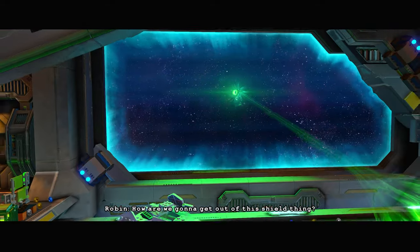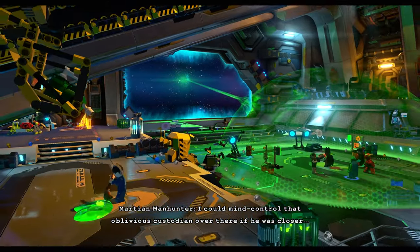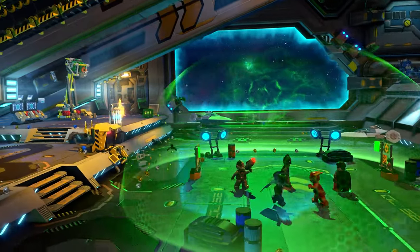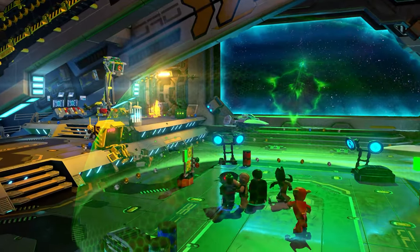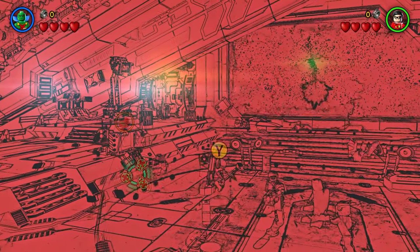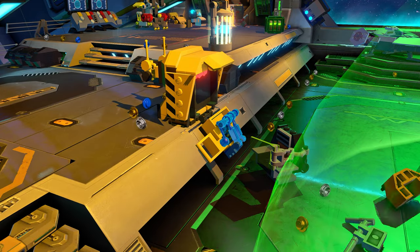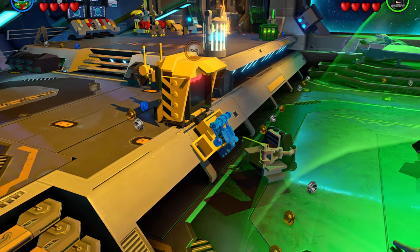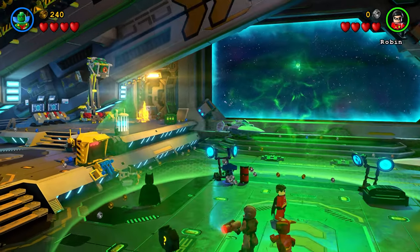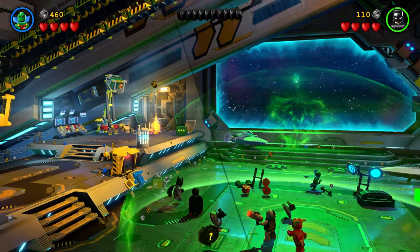How are we gonna get out of the shield thing? I could mind control that oblivious custodian over there if he was closer. Now let's make a mess so we can get closer. Where am I? I'm Batman. Oh yeah, we can make a mess! I'm in the mission now, so it's time to collect studs.